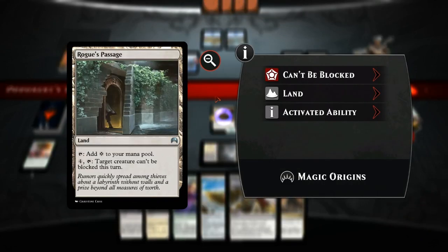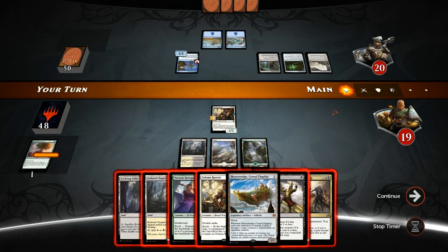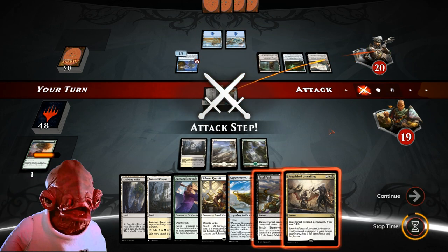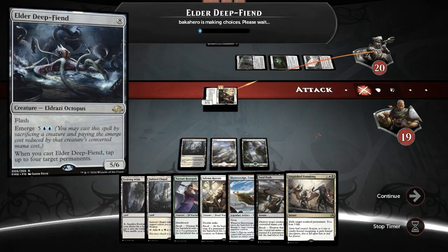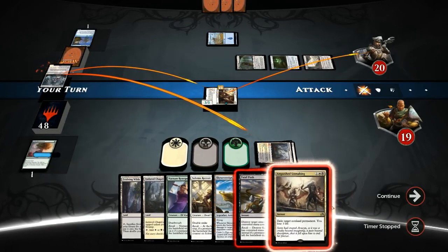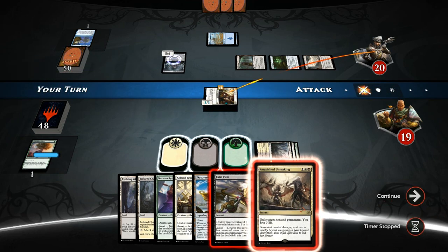Opponent plays Rogue's Passage and no other play — could be holding a counterspell. I think we want to go to combat since there's no flash creature we need to play around. Let's go ahead and attack. There is one — but we do have Anguished Unmaking, so we float a black, float a white, and float a green, and make sure to kill the Eldrazi Deep-Fiend before it can block.